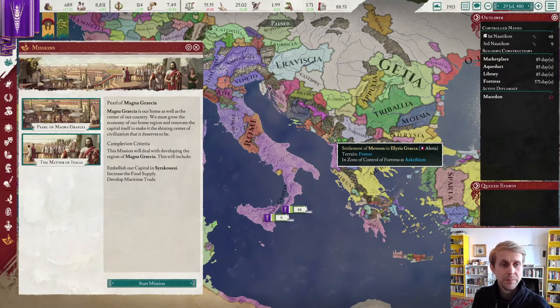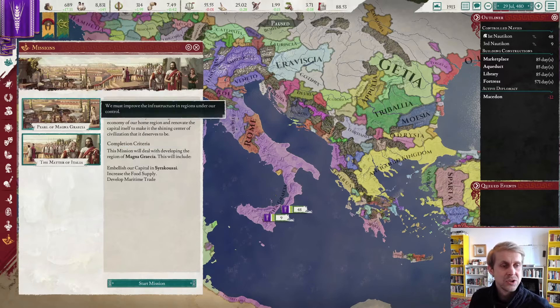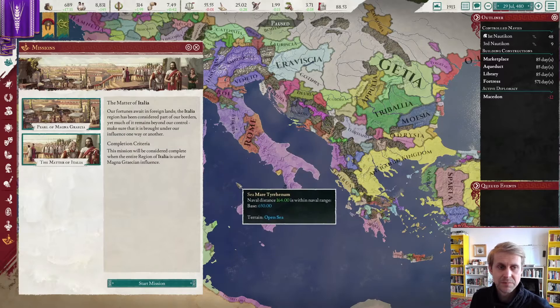We also need to eventually not forget our friend over here in Egypt who needs to be brought to our country — though bringing him over will give aggressive expansion, so I want to wait until after we've attracted a Macedonian princess. The other thing to do with our money is complete a mission: the Pearl of Magna Graecia, which can now be activated. The Matter of Italia would give us conquest claims, which is not our present goal. This pearl mission will give us tasks to build a little bit taller.